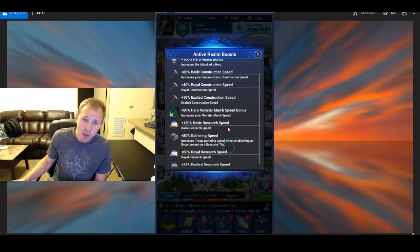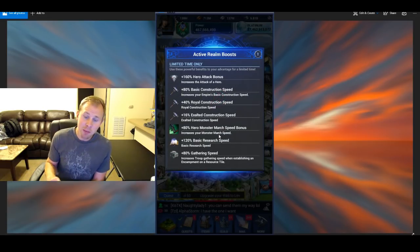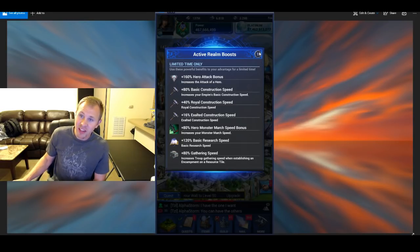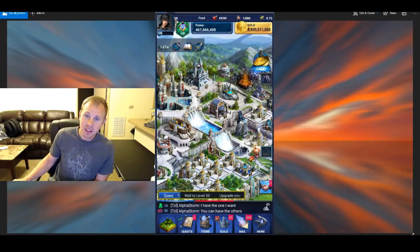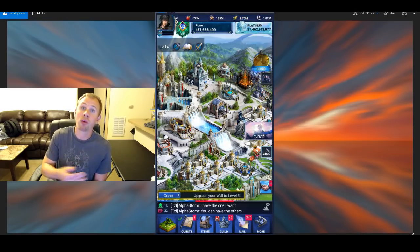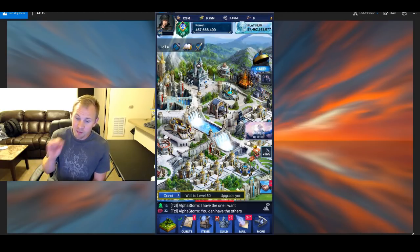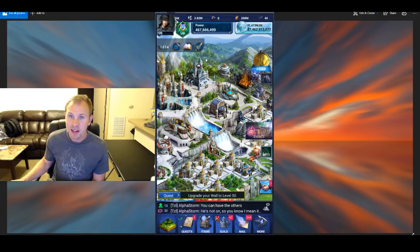I would recommend waiting for the good realm boosts. If you're in the realm of super champions or similar, wait for the good boosts because even a 16% construction boost is probably more than your Noctis will give you — so save up and mass produce on those. Also when you're building up your buildings, give people time to guild help all the way. If you have 20 guild helps and let people get to 20 before you speed up that building, that'll help a ton.